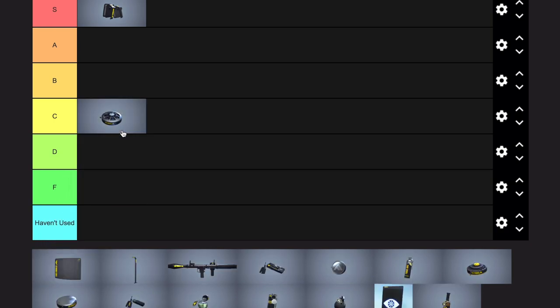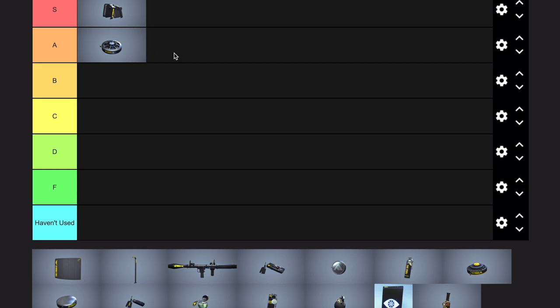Gas mine? It's hard to say, but it's definitely in the A to B range. It's good because it's just like a gas grenade that you can manually shoot and stack up. The mine portion isn't really utilized much in higher skill lobbies because you just don't jump on them. Especially now with the data reshaper, gas kills are going to be a lot harder to get than in season 1. We'll go B for now.